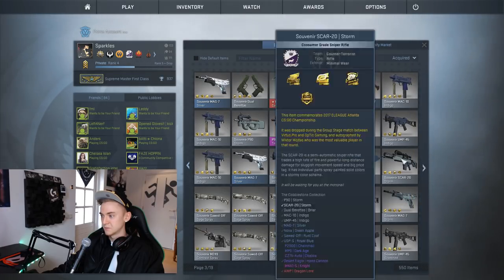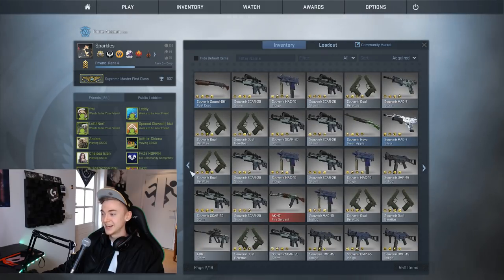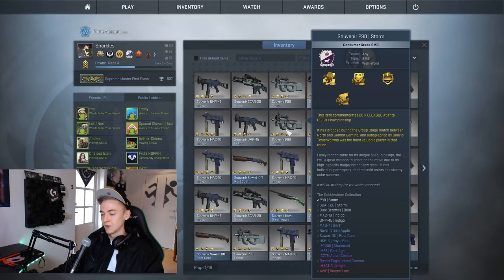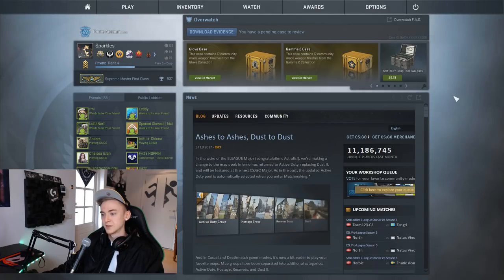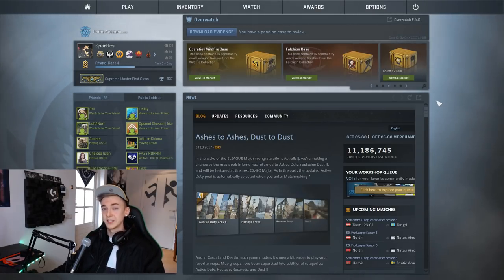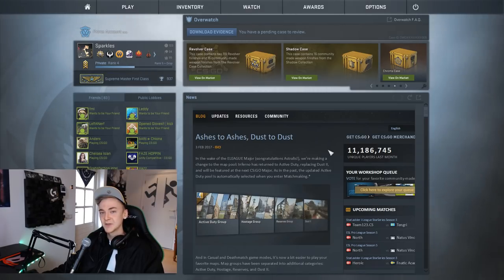This is what I got from the speed opening — as you can see, I pretty much got nothing whatsoever, plus more from all the ones I opened in warm-up. I have four pages of light gray cobblestone souvenir weapons. You'll also notice my rank dropped from Global to Supreme — I didn't play matchmaking for a while, was too busy playing FaceIt. When I played MM again it put me back to Supreme, so maybe I'll make a series getting back to Global. Let me know if that's something you'd like to see. I hope you enjoyed my misery — take it easy, see you in the next one!